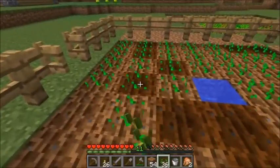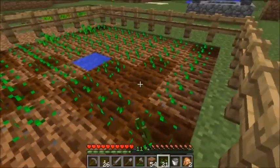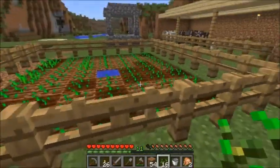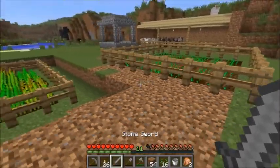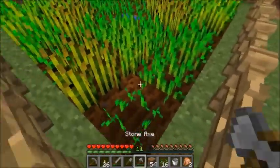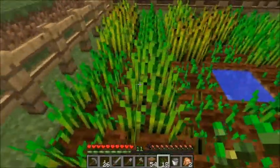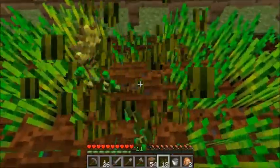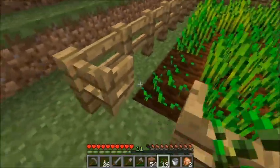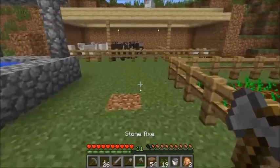I'm just going to plant the seeds — I have plenty of seeds. There we go, another wheat farm. I'm just going to come to this one and quickly harvest the wheat that's all grown up. Thank goodness I have those animal pens and all this wheat growing, because now I actually have a sustainable food source.